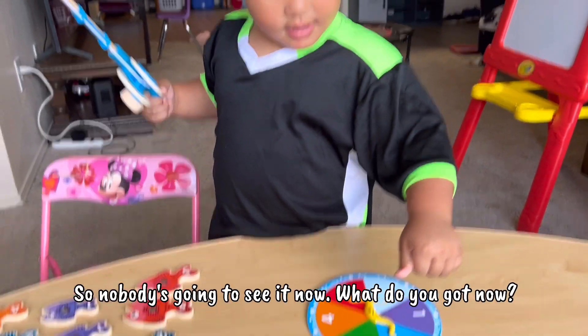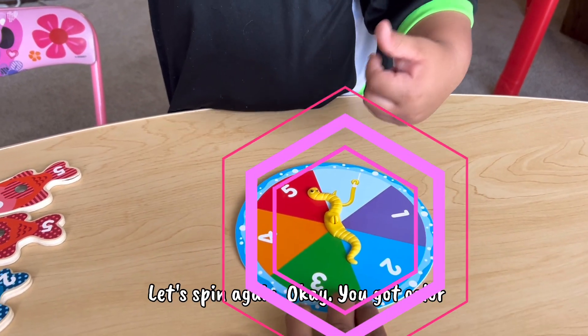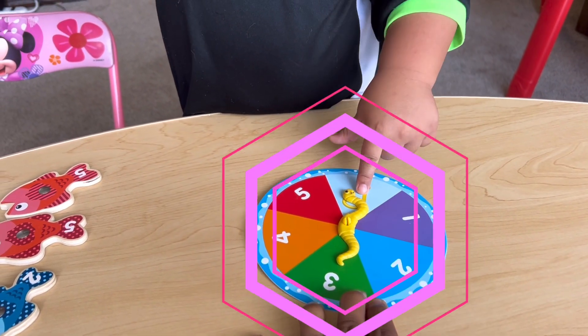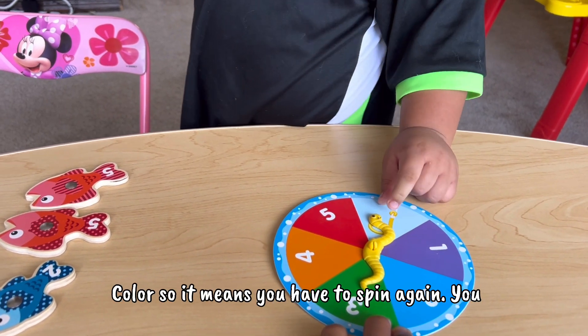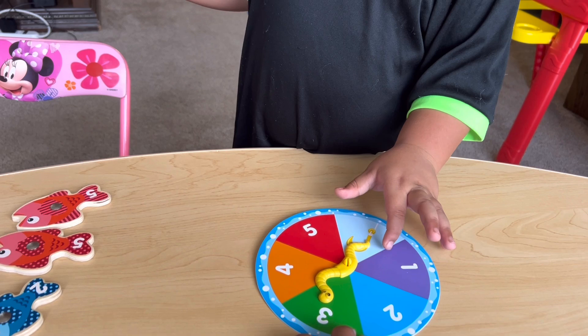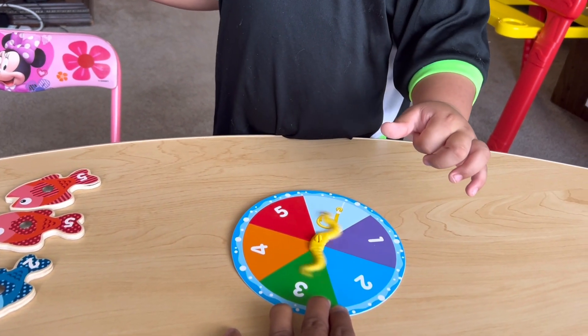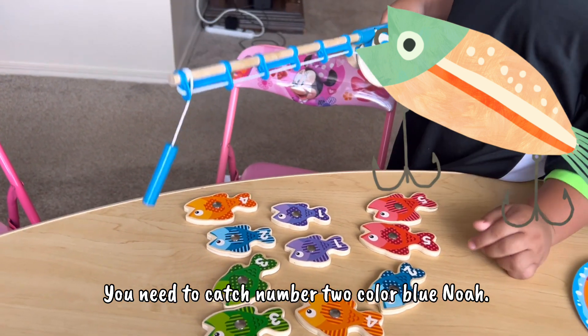Alright, we are going to start by spinning the spinner, and then we will identify what fish we are going to catch. Noah is going to spin it now. Okay, let's spin again. You have to spin again — okay, number 3! Alright, number 2. You need to catch number 2, color blue, Noah.